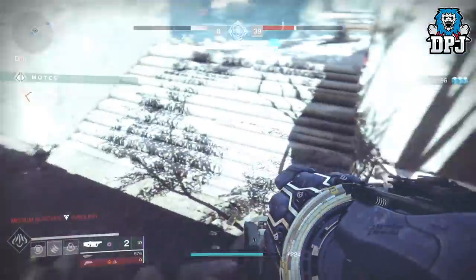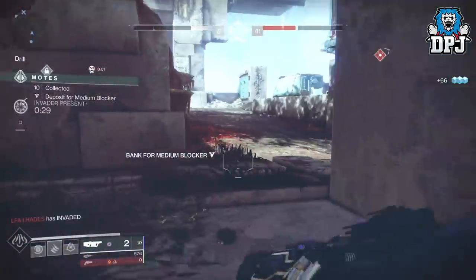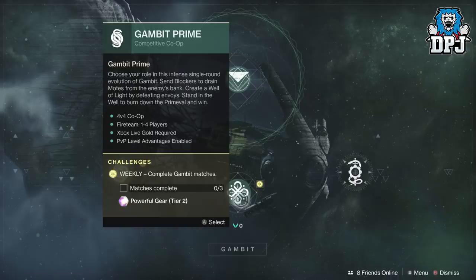Each Gambit Prime match adds 2%, each Vex Offensive run adds 1%, and each Crucible Quick Play awards 0.5%. Thanks to SpaceVegan over on Reddit for these numbers. Without doubt, Gambit Prime is the quickest way to get that percentage up with 2% a game. You can play Gambit Prime with any weapons you want and swap into the Ariana's Vow at the end just before the match ends — you're good to do that.